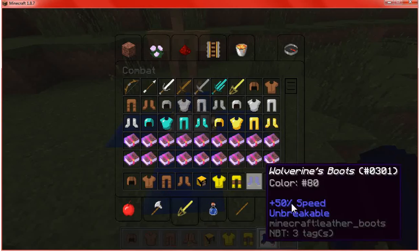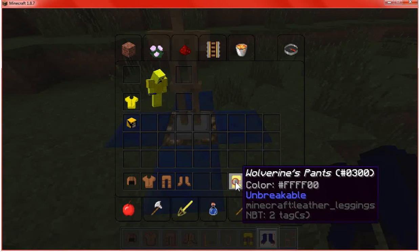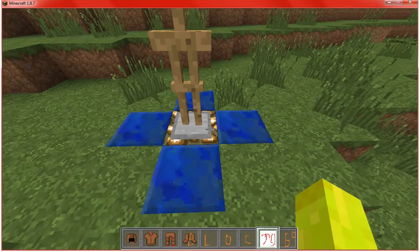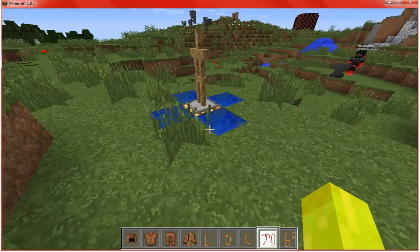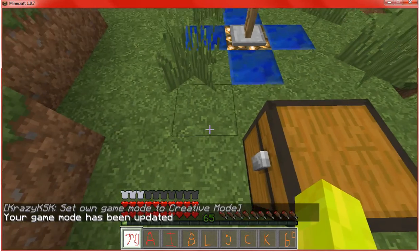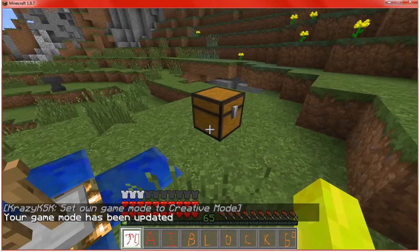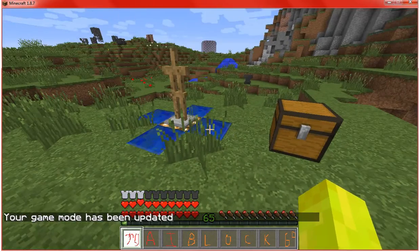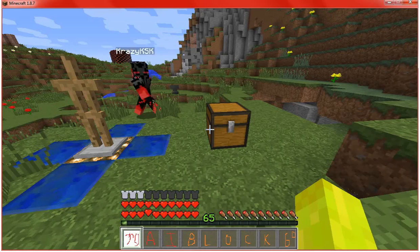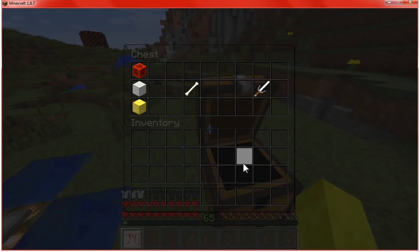That's just because it's plus 50% speed and it gives you all these potion effects, and it is pretty cool. I'm just going to have to double check the recipes. Now we're back and I've checked everything — still got all this, and also you get double hearts.